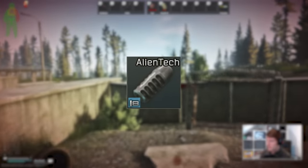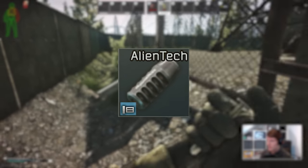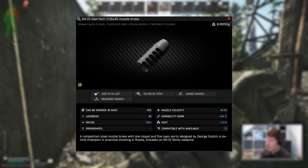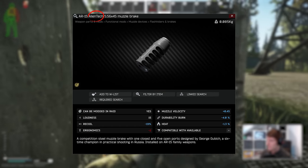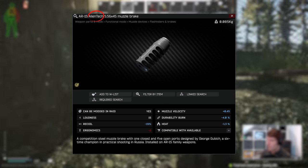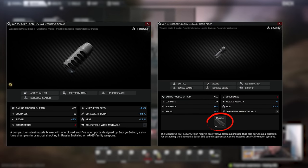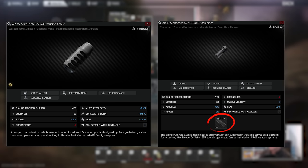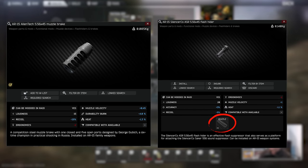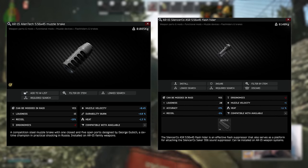There is a new muzzle brake that has been added to the game. I don't actually know when, because it seems to have just appeared one day, called the AR-15 alien tech 556x45 muzzle brake, which is find-in-raid only. Thanks to Ida in my Discord for pointing this one out to me. The first thing to notice is that there is no suppressor slot on the brake at all, which is kind of surprising, because it's normally required to have both a brake and a suppressor working in tandem to get to the lowest levels of recoil for an M4.